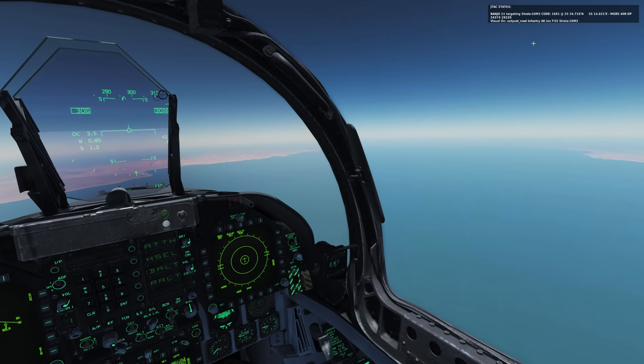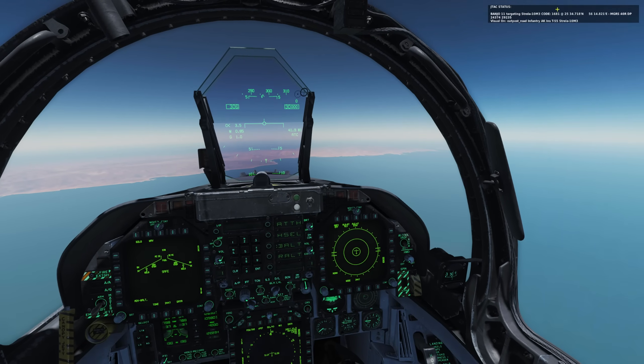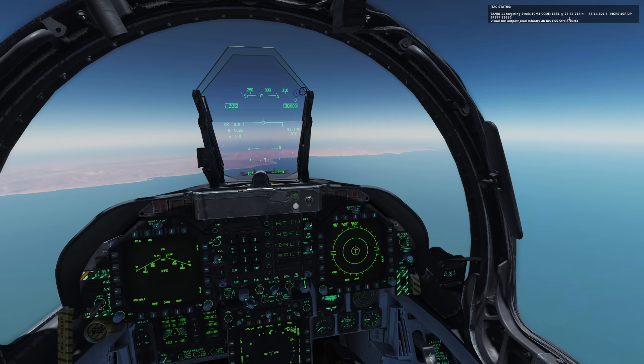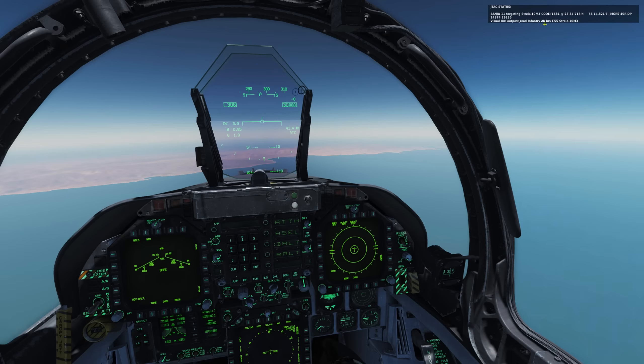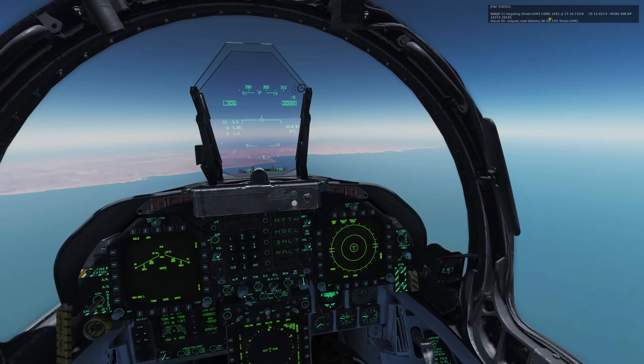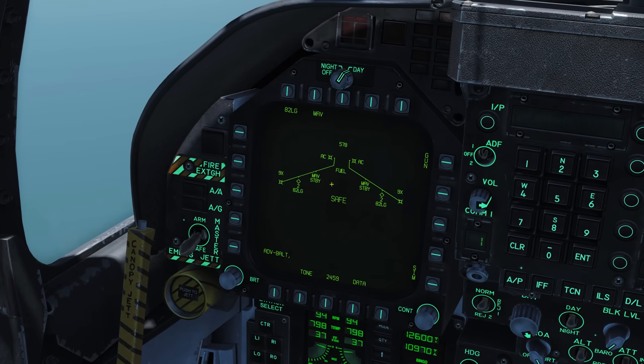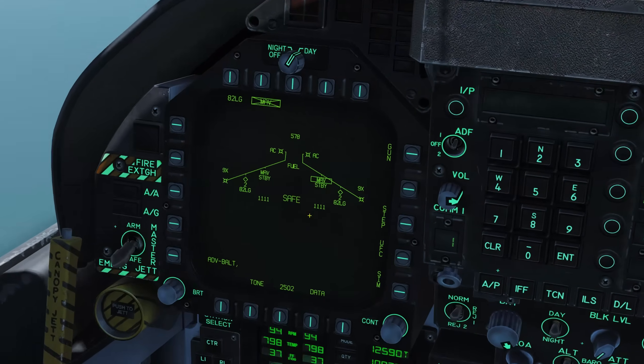The first thing we're going to do is work out what our JTAC code is on the ground. We can see that Banjo-11 is lasering a Strella on the ground on code 1681. We're using the fantastic CTLD script by Siribob, which we have running on the 104th server and also on quite a lot of other servers, so it's something you've probably had exposure to in the community.